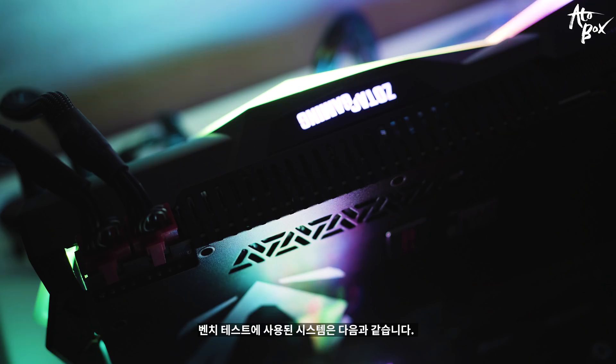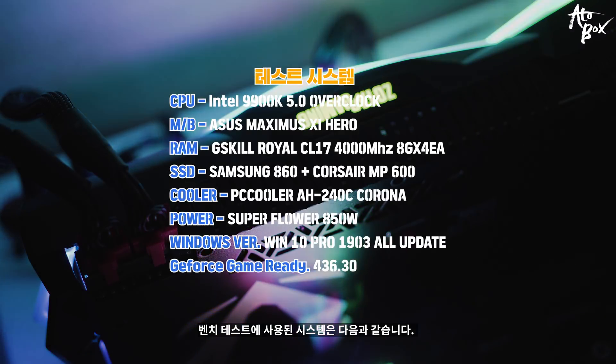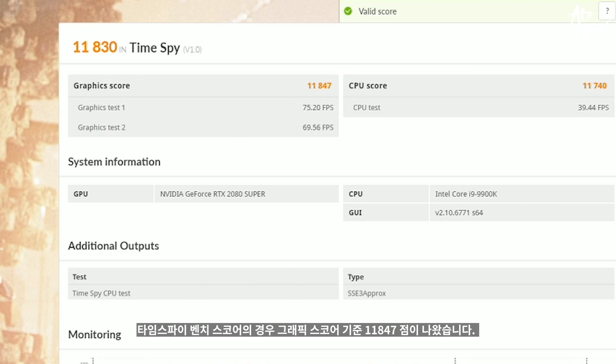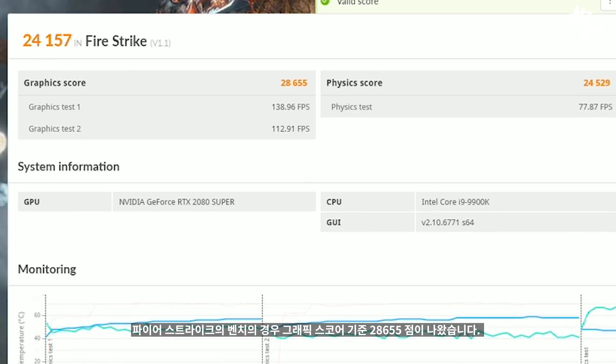사실 너무 화려한 외관을 가지고 있어서 좀 궁금해지죠. 과연 화려한 외관만큼의 성능을 보여줄까. 벤치 테스트에 사용된 시스템은 다음과 같습니다. 먼저 3DMark 벤치입니다. 타임스파이 벤치 스코어의 경우 그래픽 스코어 기준 11,847점이 나왔습니다. 그리고 파이어스트라이크 벤치의 경우 그래픽 스코어 기준 28,655점이 나왔습니다.